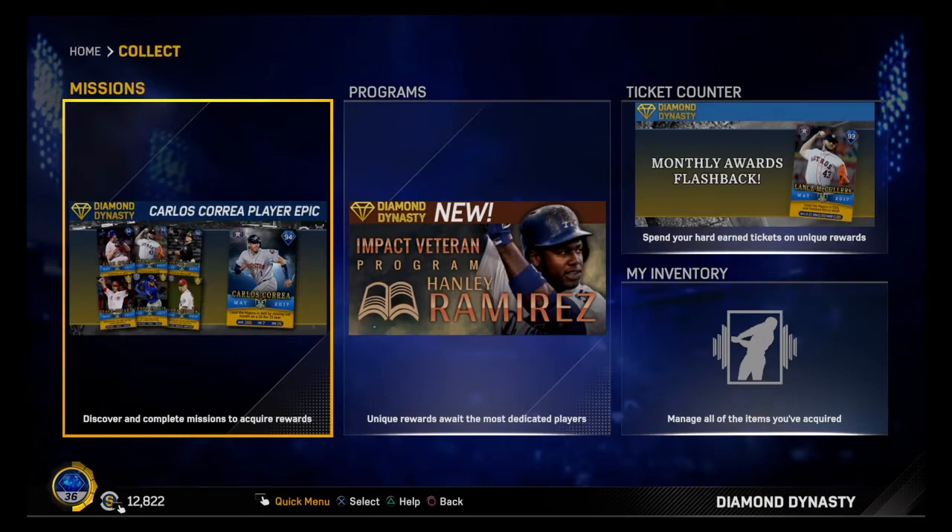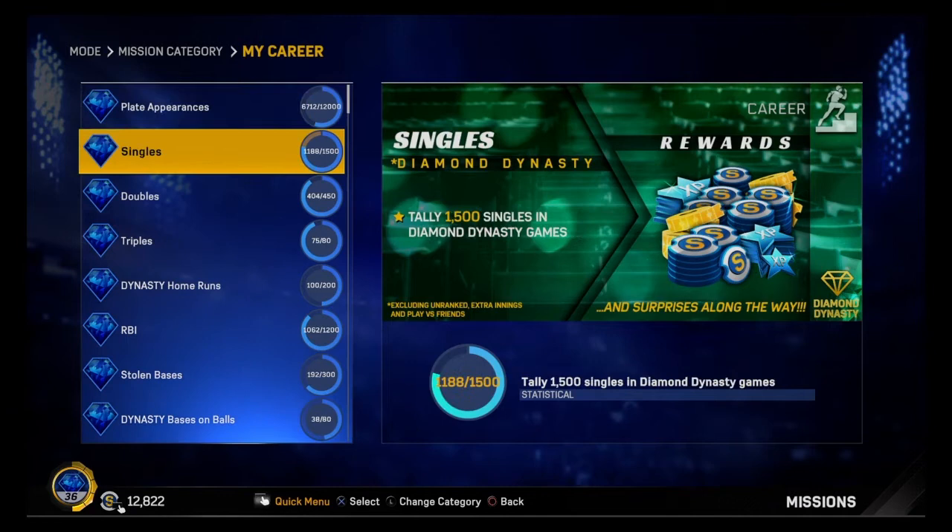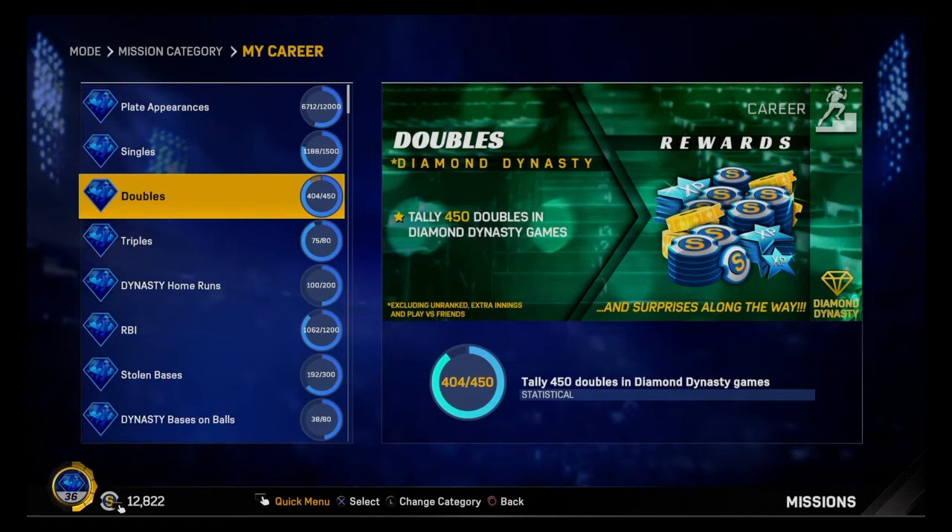The third way for making stubs is career missions. Career missions are very important because they give you so much stubs and XP. Like doubles - once I get to 450 doubles it'll give me 14,000 stubs, 40,000 XP, and around 500 tickets. It gives you a lot of stuff.